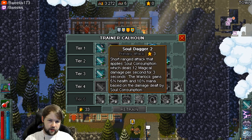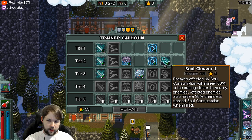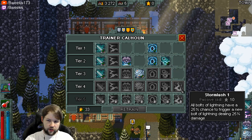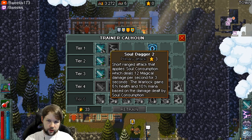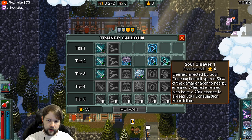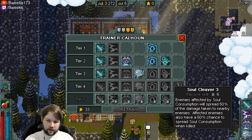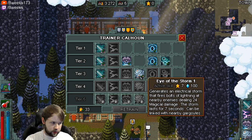No matter what you do, you need your primary, but I'm going more of a Gargoyle Eye of the Storm version. We'll get Stormlash eventually, and the Soul Cleaver, so we'll get a chance to spread Soul Consumption from the Soul Dagger. The Soul Dagger will spread when things die, and then Stormlash gives all Bolts of Lightning a 25% chance to trigger a new Bolt of Lightning dealing 25% damage. Stormlash works with the Eye of the Storm, which generates an Electral Storm, fires lightning at all nearby enemies dealing magic damage, lasts seven seconds, and can be linked with Gargoyles.